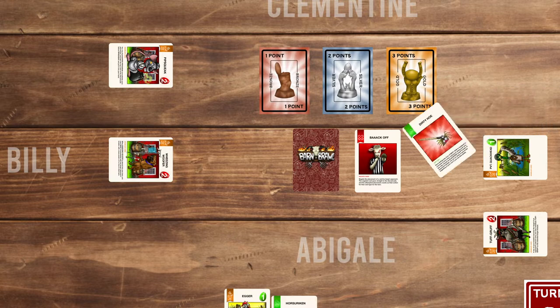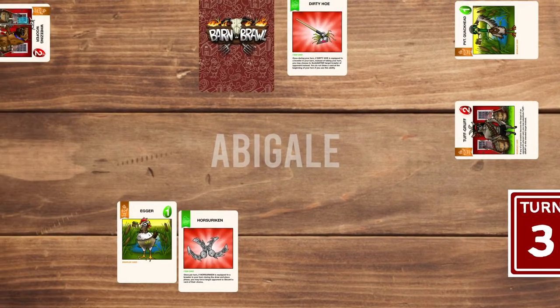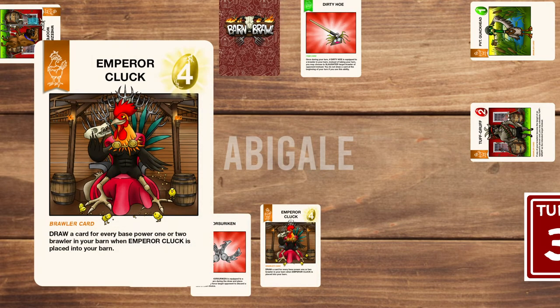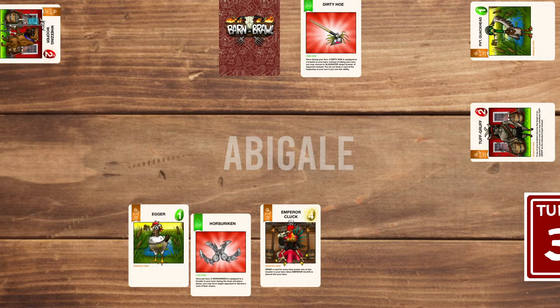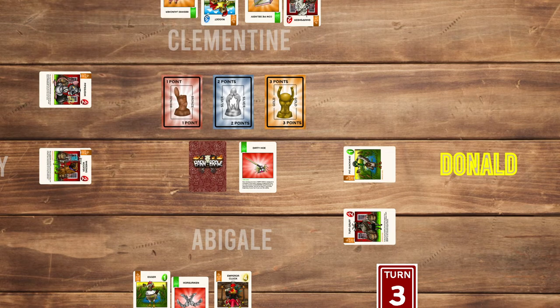This turn is done and Abigail changes the card to turn 3. Abigail draws and plays Emperor Cluck with a power of 4, which has: draw a card for every base power 1 or 2 brawler in your barn when Emperor Cluck is placed. One is counted and Abigail draws 1 card. Then she uses Horserican to target Donald — its effect: once per turn, if Horserican is equipped to a brawler in your barn during the draw and place phase, you may force a target opponent to discard a card of their choice. Donald discards a card.